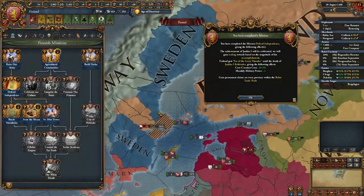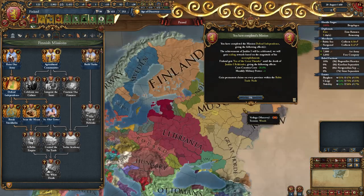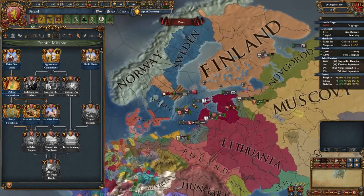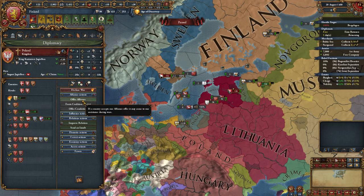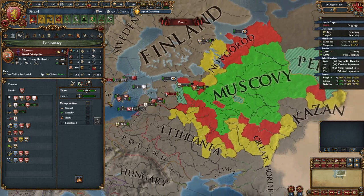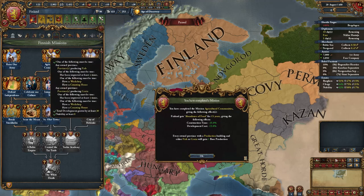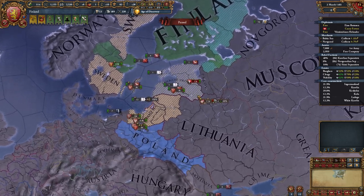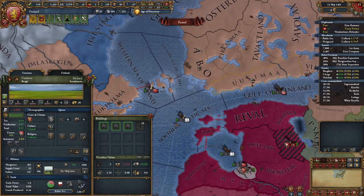I seized Stockholm and that province because of these two missions — let's complete them. Now that you have truces with Novgorod and Sweden, try to find some allies like Poland. Poland is a perfect ally and you can usually ally it. If you can't, try to set your attitude toward Muscovy as threatened and scornfully insult it — then Poland should ally you. Also complete this mission to spread the Renaissance. You may declare on the Livonian Order if you want, because missions give you claims on it.